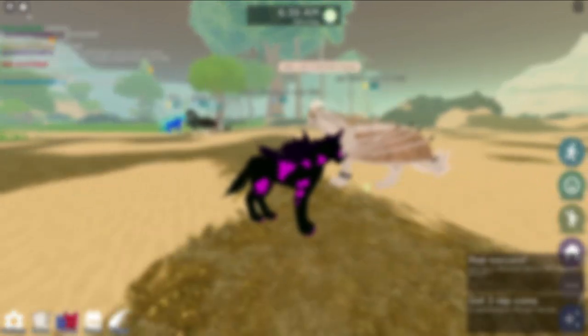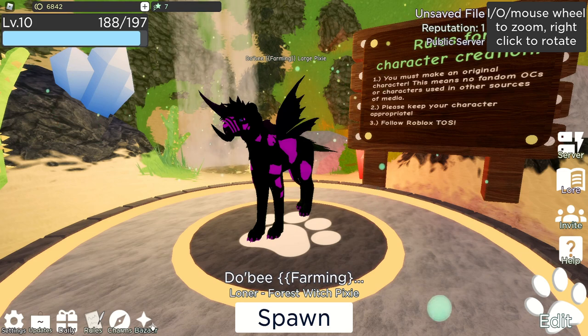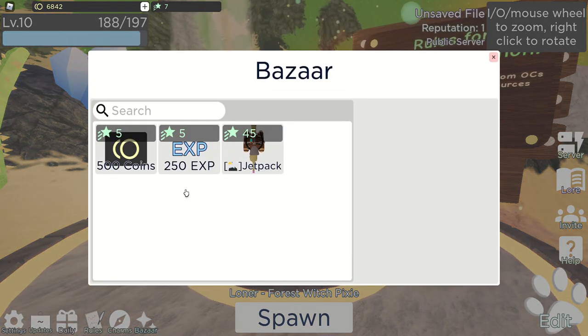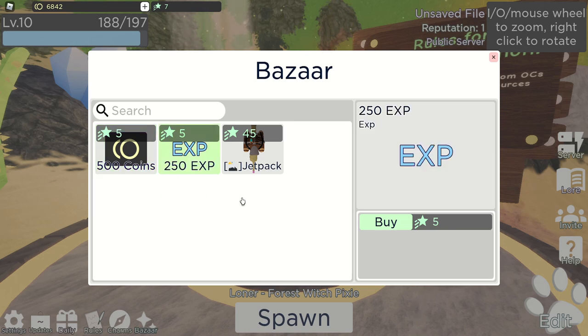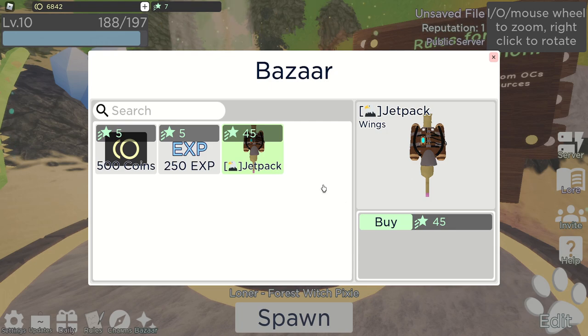What are reputation points used for? The reputation points are used to buy coins, experience, and items you can only buy with reputation in the bazaar shop. Even if you have everything in the shop, I'd recommend saving up your reputation for when the next reputation-only item comes out.